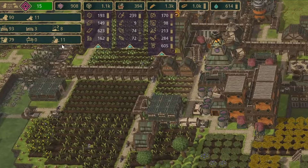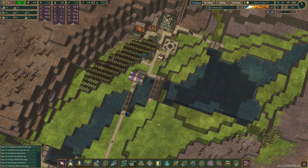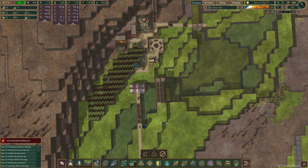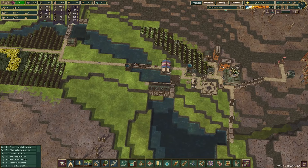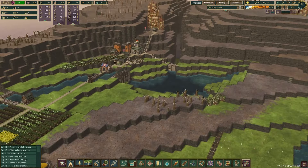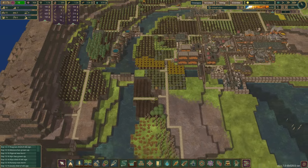Oh, we have 11 unemployed beavers — good to know. I think we should have some sort of emergency water over here, like a water pump. Let's make sure we do that here, because you just never know with this game. Something happens — I just don't want to risk it for the biscuit.